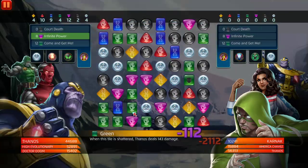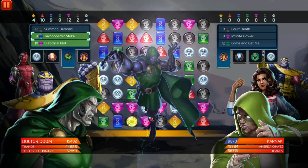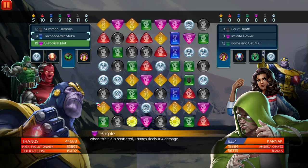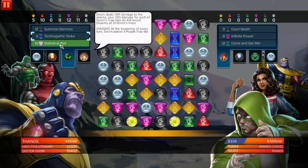I want to get rid of Karnak first because this man is just going to annihilate the entire team. I need to get Thanos's green out on the board so he can take all the match damage and try to keep High Evolutionary and Dr. Doom alive. All three of them — Thanos, High Evolutionary, and Dr. Doom — just sitting here together on a squad just looks phenomenal.